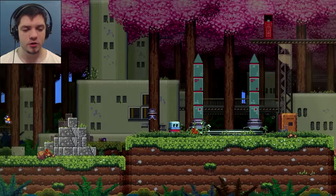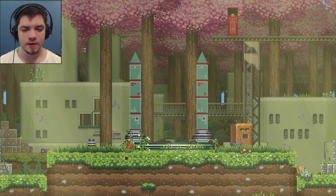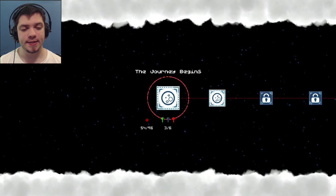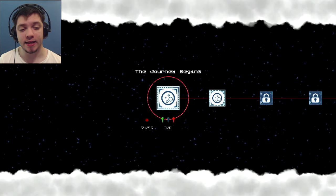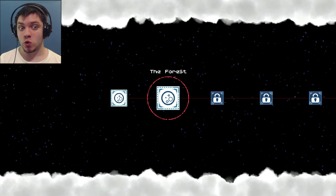I was here already, so I can leave. I think there's more stuff available here, but I'm going to leave and see how we did. That was tricky — the journey begins. Now we have the forest. 54 out of 96, and 3 out of 6 keys — we passed half. I don't know where the other half is, because this is the exact same stats I had when I passed it the first time. Let's do the forest.